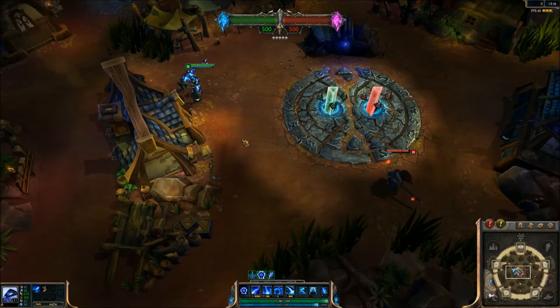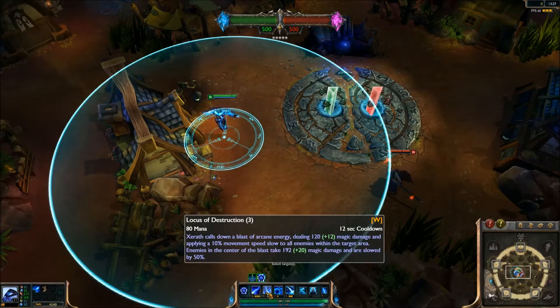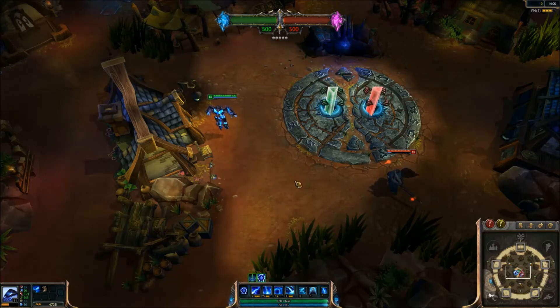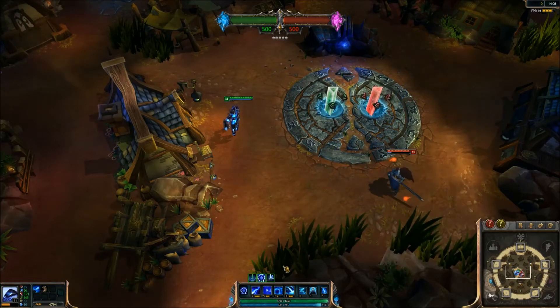Now let's go to his second skill, Locus of Destruction. Xerath calls down a blast of arcane energy dealing 120 magic damage and applying 10% movement speed slow to all enemies within the target area. Enemies in the center of the blast take 192 magic damage and are slowed by 50%. This works like Leona's ultimate — if you hit someone with the inner circle they take more damage and are slowed much more.